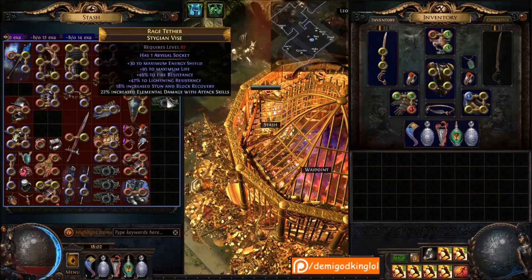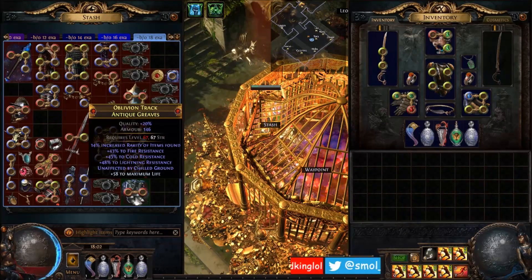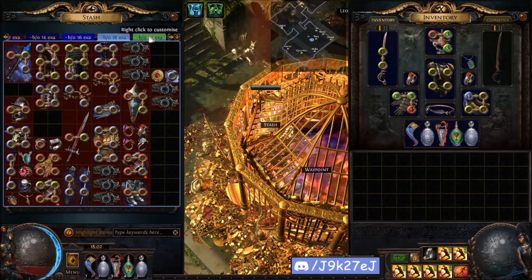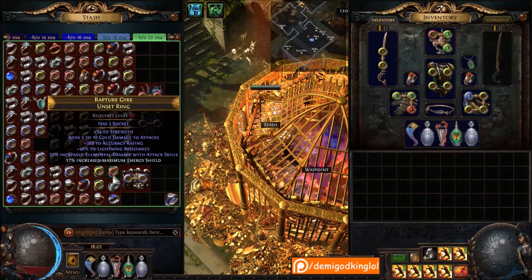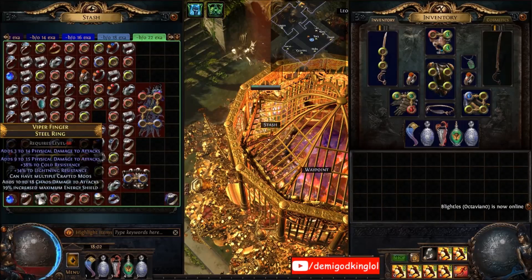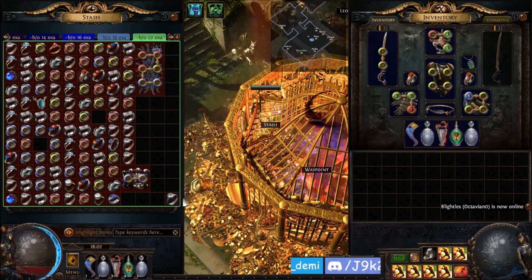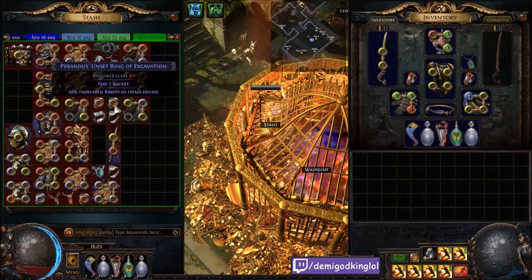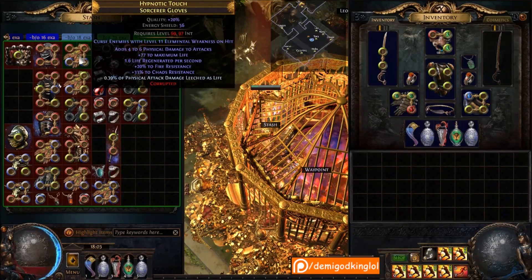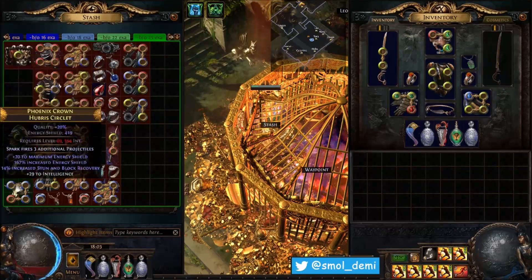Bunch of Stygian Vises - these probably need lowering now, I made these back in Harbinger league. Legacy Agnerod, 10 pen Rainbow Strides, double phys out-of-doors crit multi scepters, plus one power charge, very high roll Auras - pretty cool. Legacy percent ES rings - I have a ton of these and they sell fairly often. I crafted all of these before they went legacy; since you can't get them like this anymore people pay quite a bit. KB explosion Crown, Disintegrator which I got yesterday and six-linked in like 80 fusings. Some Volm Tombfist, Choir of the Storm, weak on hit life dual res gloves with life leech.